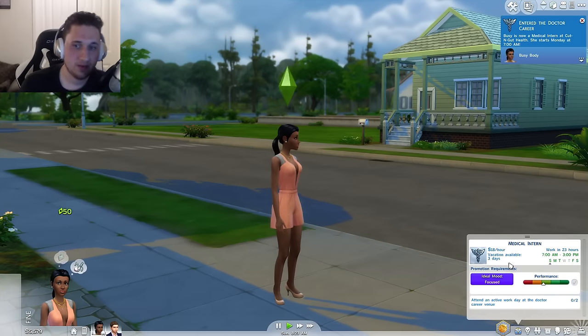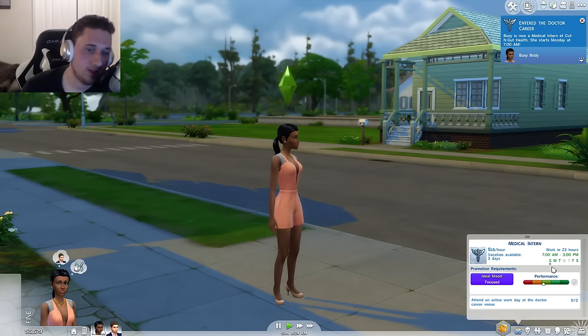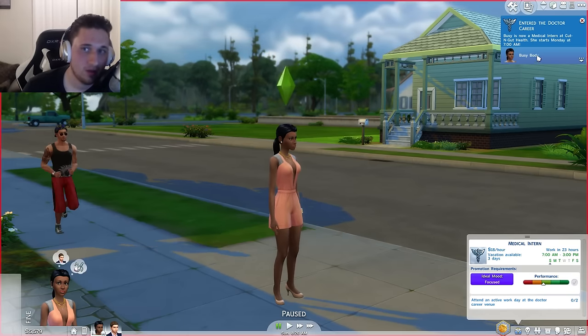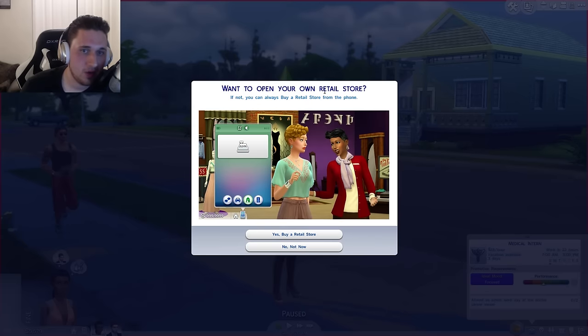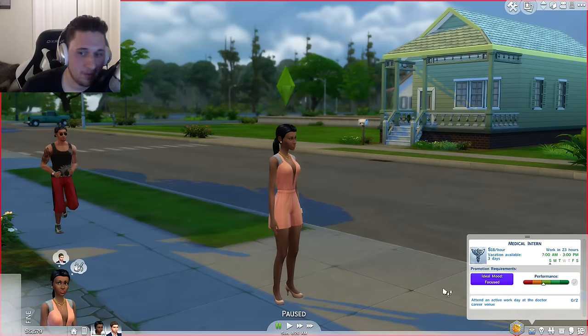She starts work at 7 a.m., which will be tomorrow. We have to be ready Monday at 7 a.m. She needs to attend an active work day at the doctor career venue. There's a new tab — want to open up your own retail store? Now we're going to have Energetic Body join a career as a detective. We're going to skip through this day and see how it works when you have two sims working at the exact same time.